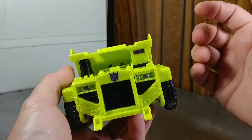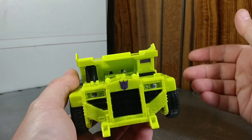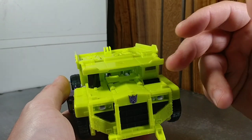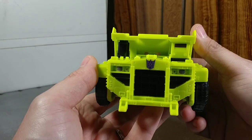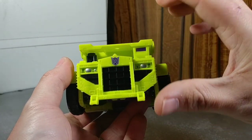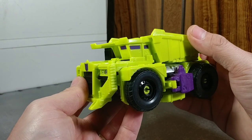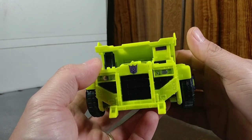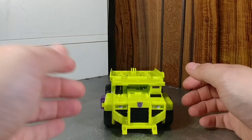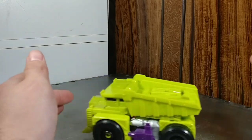All the details translated over. The only problem with these guys is the plastic isn't as good, and so far with Scrapper and Hook I'm having problems keeping things tabbed together. I'm hoping Long Haul will rectify that problem. You can see the Decepticon logos have been changed — you'll want to swap those yourself with replica labels from Toy Hacks or whatever you want to call them.